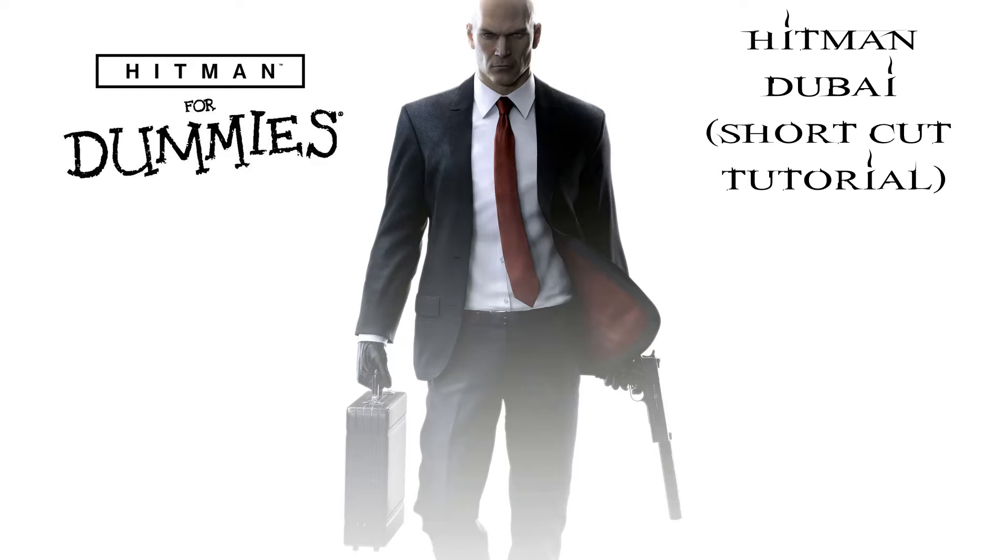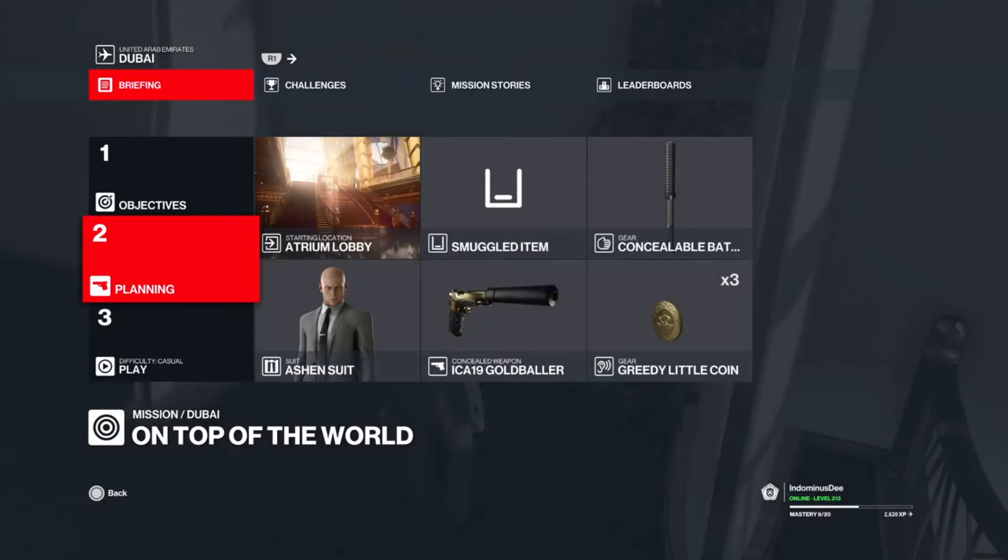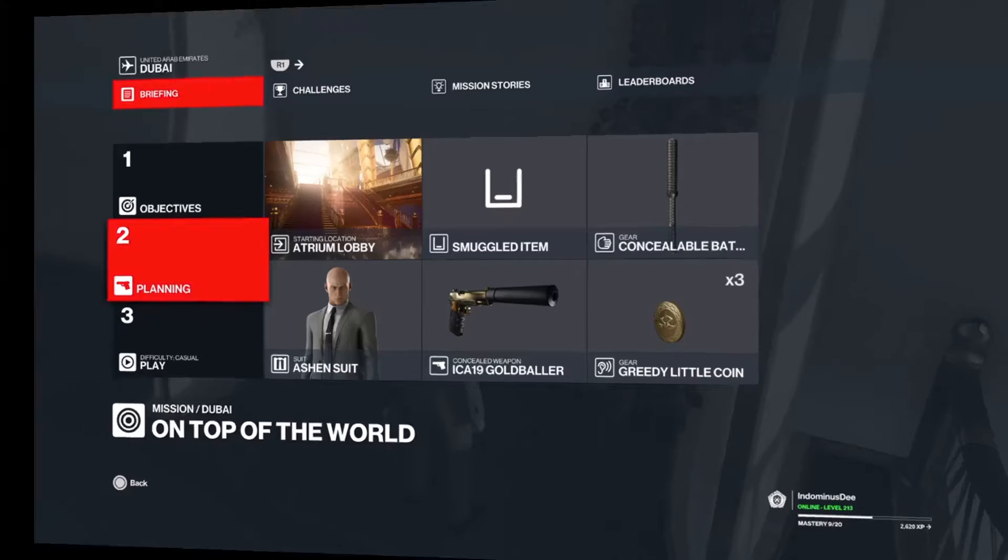Welcome back to the channel. Another episode of Hitmen for Dummies. We're going to do a little change of pace here — I'm not going to kill anybody. I'm going to be in Dubai and this is going to be my shortcut tutorial. The loadout is really irrelevant, you don't really need it, but I selected a baton, a coin for distraction, and a silenced weapon. I won't be killing anybody — not a single soul.